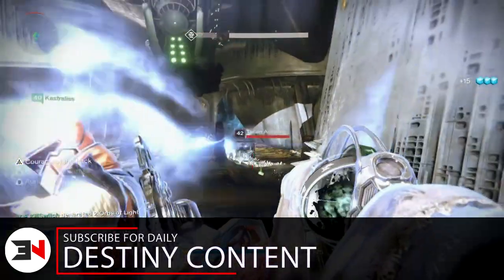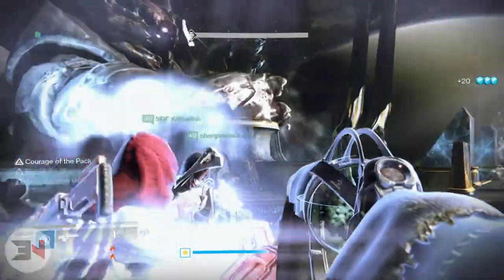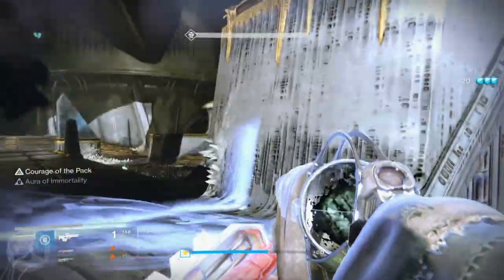When you level up your alts you want to get them to level 40, but your light level is a bit low and you feel sad about that. How can you remedy this? How can you get your light level up quick?